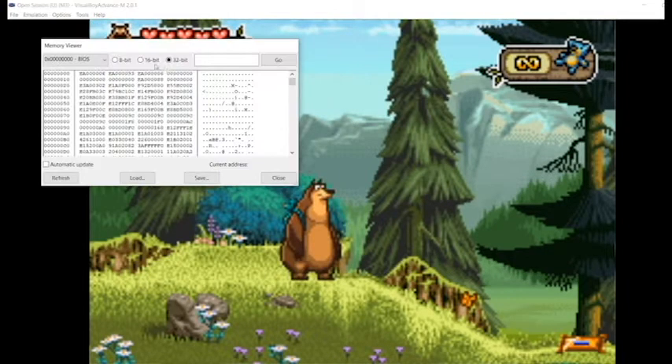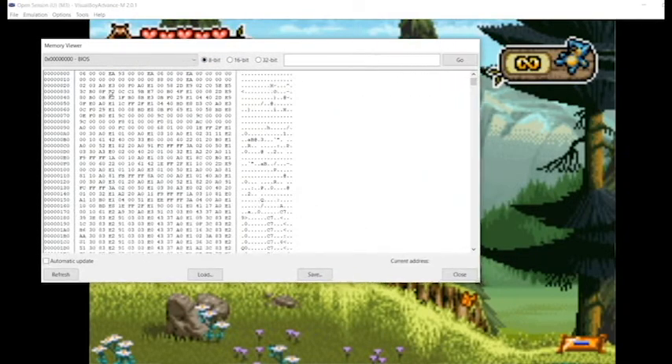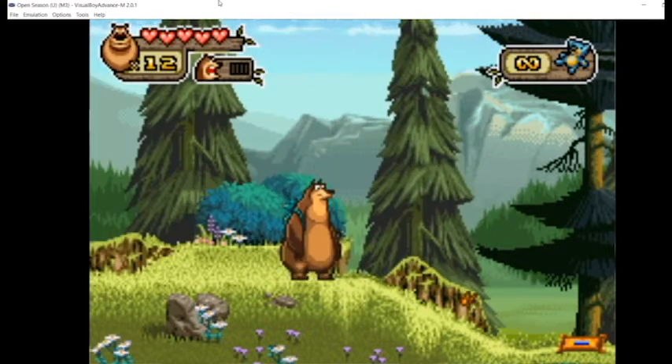When you're trying to find memory hacks, if we go to the memory viewer, each one of these memory addresses holds a value for something in the game. Basically what you're trying to do is figure out what these values correspond to, and then you can change them to whatever you want to help you in the game.